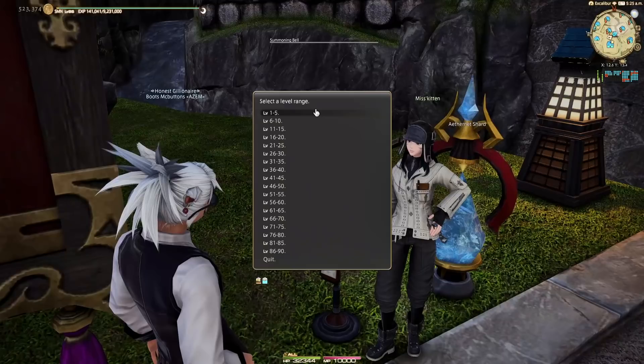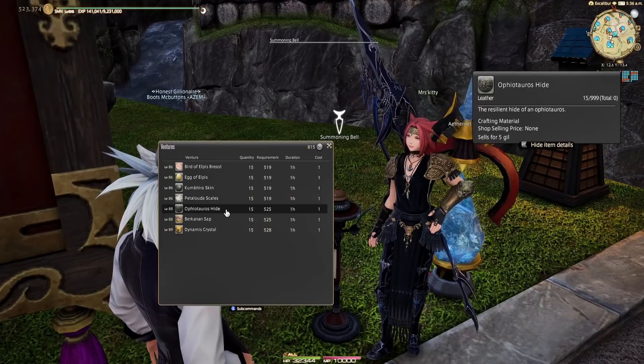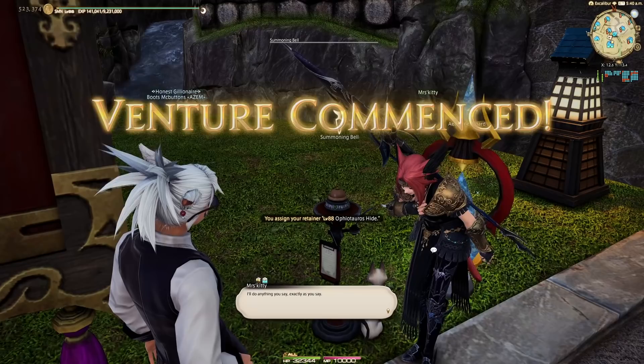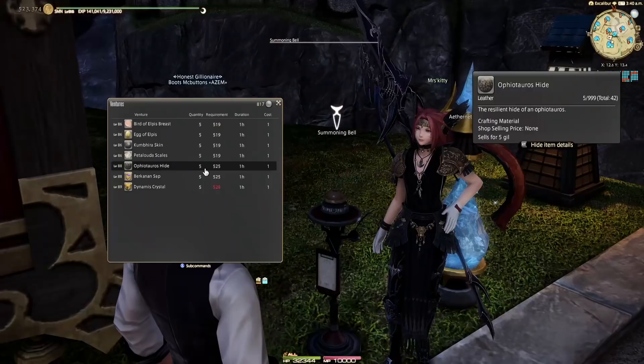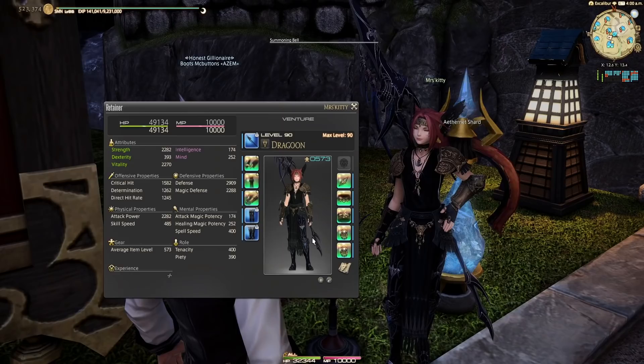After grabbing a superior spirit bond potion, I also turned on my FC spirit bond buff to help out with getting materia. You can also use the squadron's spirit bond manual, but they don't stack. I was checking my retainer every hour that I'm online and I racked up over 50,000 gil in just 4 hours of playing. All I did was send out two retainers - one for fire shards and the other one for some kind of monster hides. You're going to have to check your market board for which material is selling best. Retainers will bring back more items per hour the higher item level they are, and you're trying to get to item level 570 so they'll bring back 15 of any items you send them to get every hour.